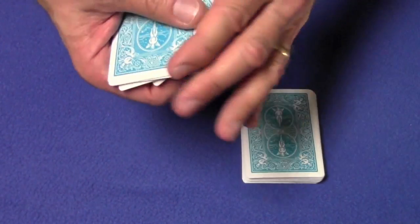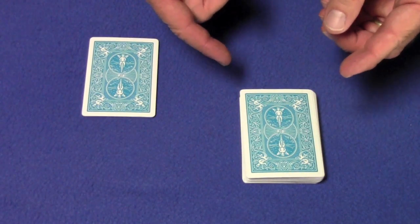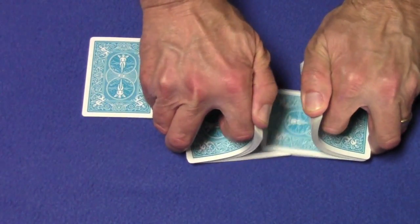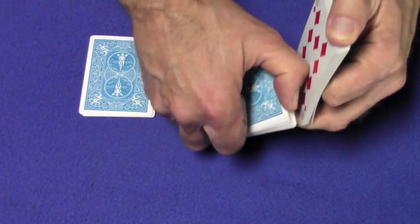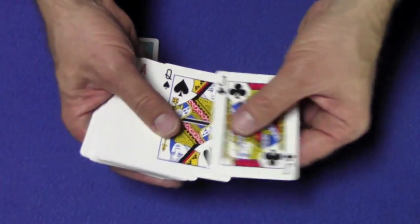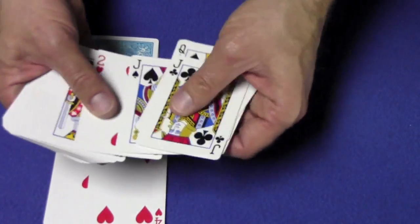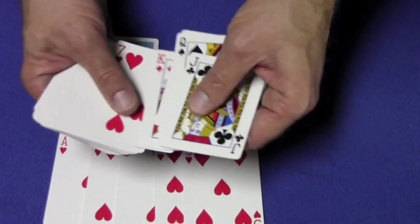Give them a little shuffle. We're going to have you select six spot cards that are hearts. The very first six spot cards that are hearts we come to will be yours. So we have the ace, the four, two, eight, five, and seven.